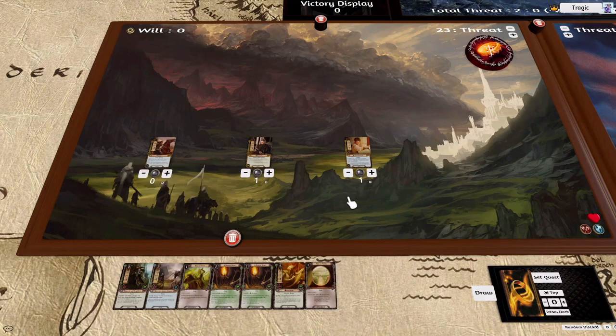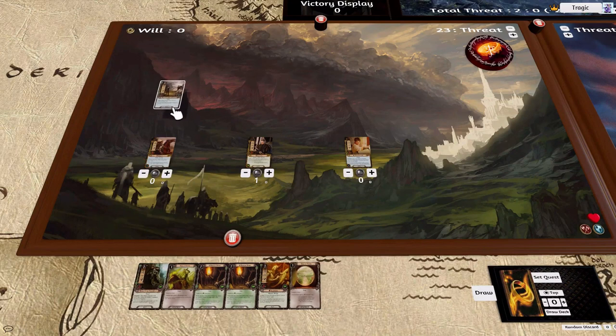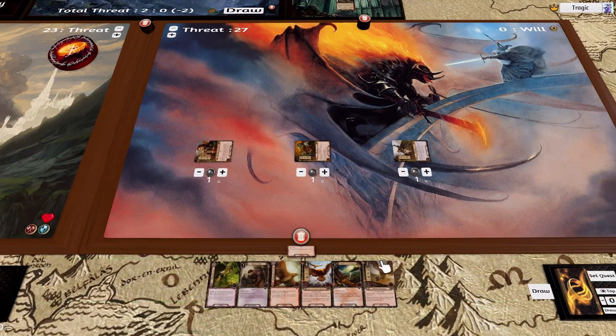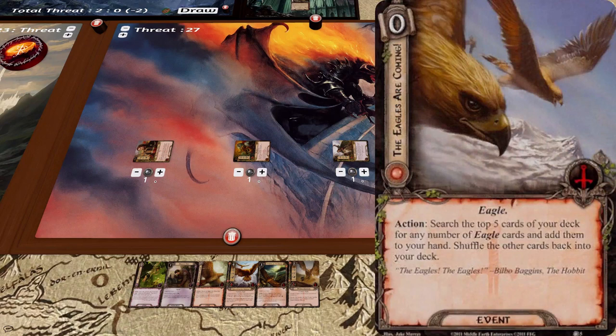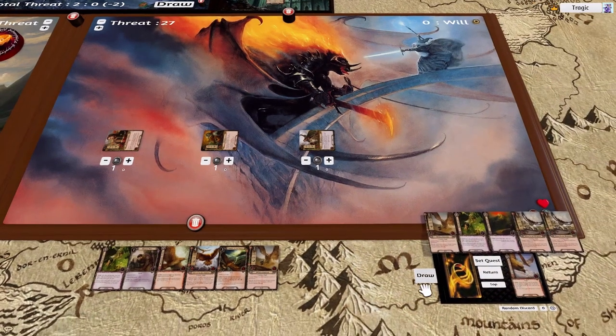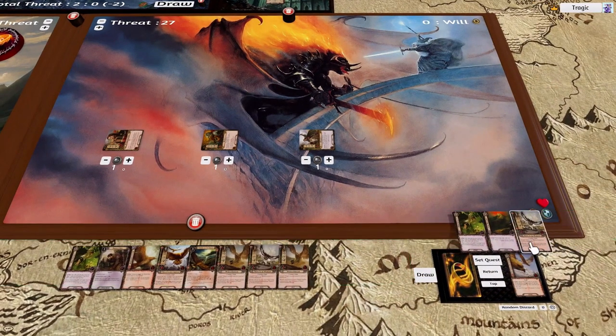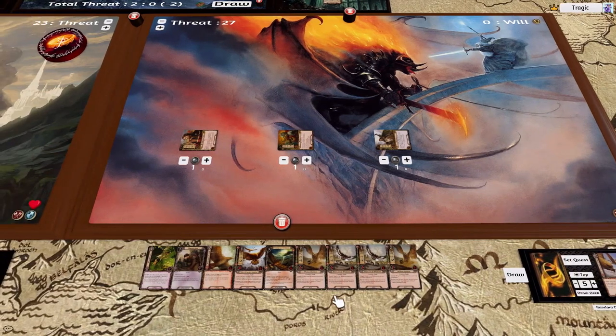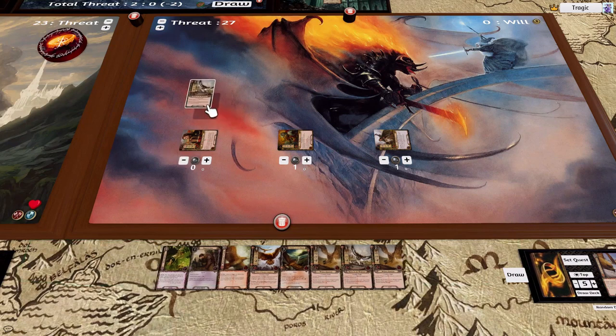Okay, let's draw cards and get into it. We're gonna place out this guy and then over here I'm also gonna cast this bloke — this allows us to search the top five cards of our deck and grab any Eagles we find. We get a nice rich vein: three Eagles. We turn them to the thing and shuffle it, spend one resource, put out an attacker, and then use Theodrid to add a resource to Thalen.